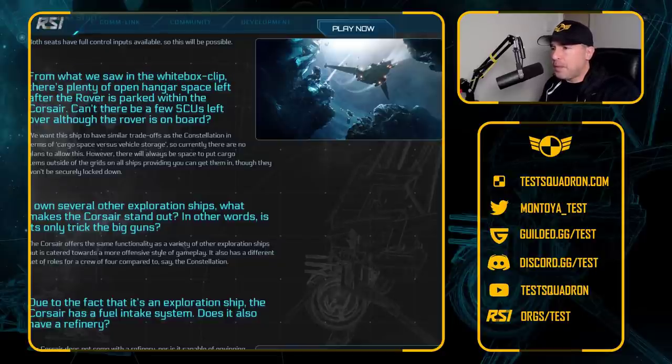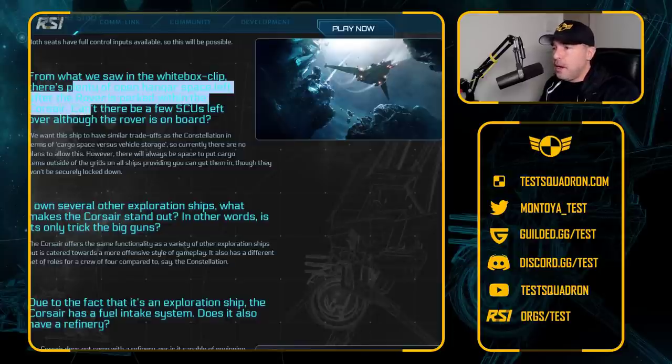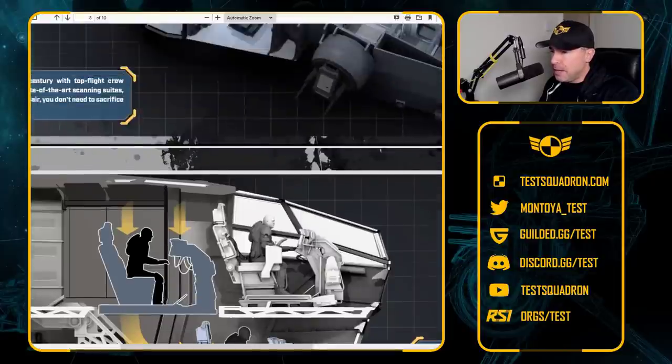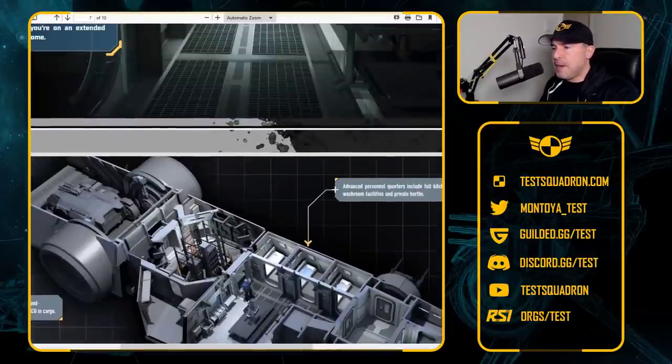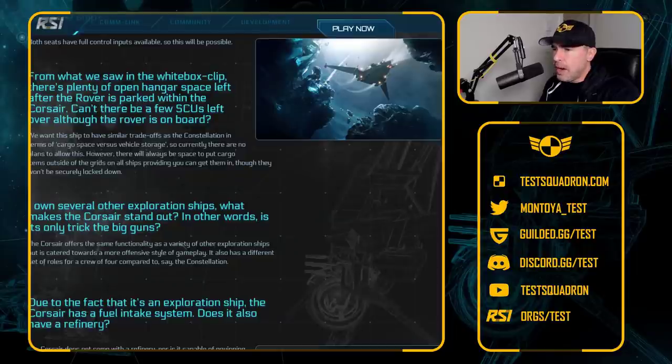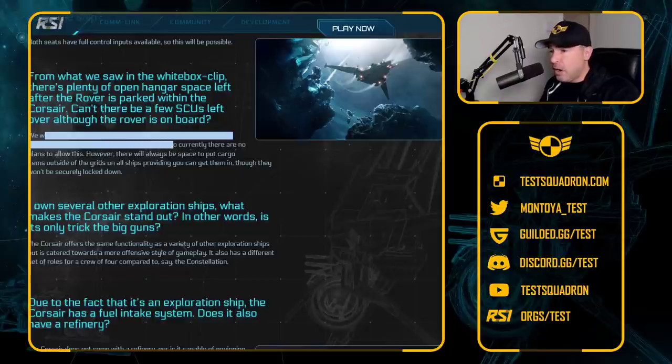From what we saw in the white box clip, there's plenty of open hangar space left after the rover is parked within the Corsair. Can there be a few SCUs left over although the rover is on board? Essentially no — we want the ship to have similar trade-offs as the Constellation in terms of cargo. So you either carry a rover or you carry cargo, but you can probably toss in a couple of boxes wherever you can fit them.